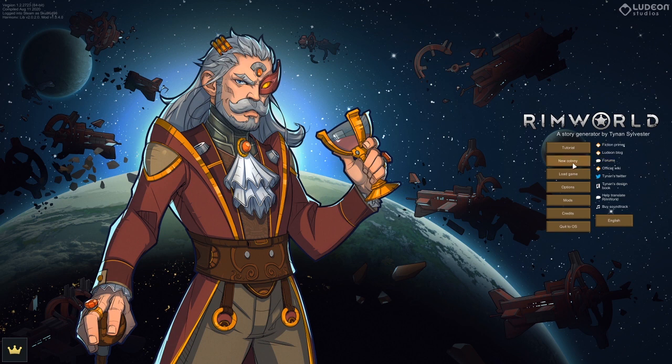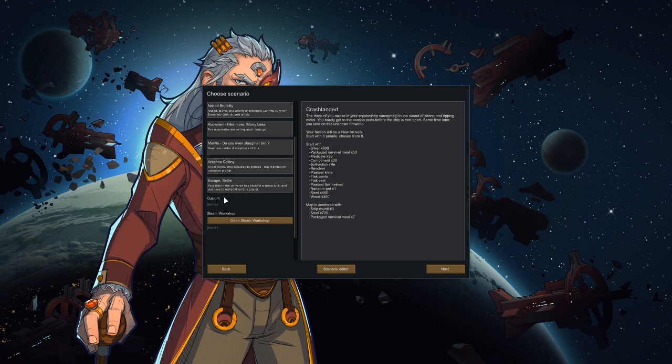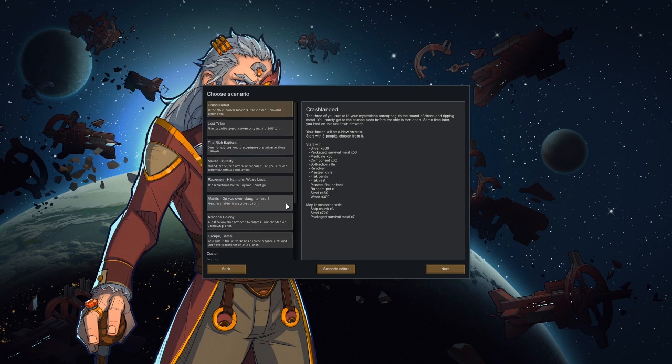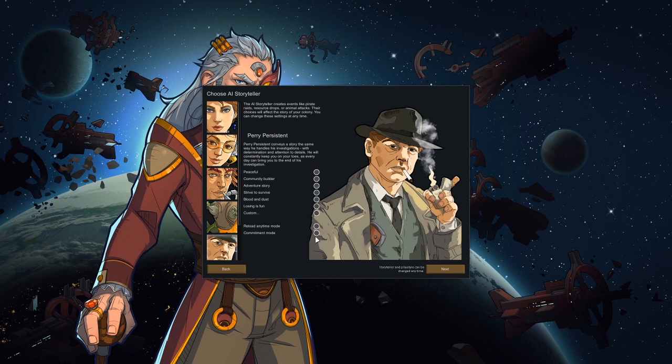We're going to go into New Colony. As you can see, there's a lot more scenarios, there's also a custom one which we have not done. But I think we're just going to go in with Crashland. We could do one of these other ones, but I think we're just going to pick up some of these new races as we go through and see how that goes. I'm going to do Phoebe Persistent as the Storyteller. I'm not going to go losing as fun, because I think that's a little too much for me.